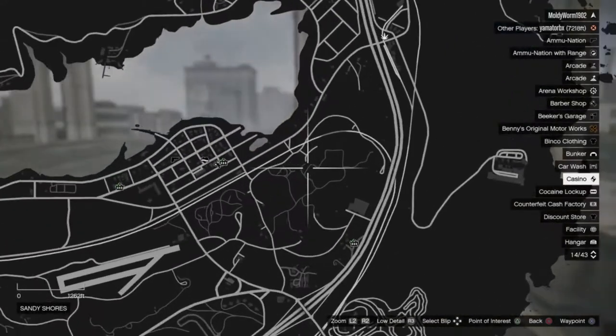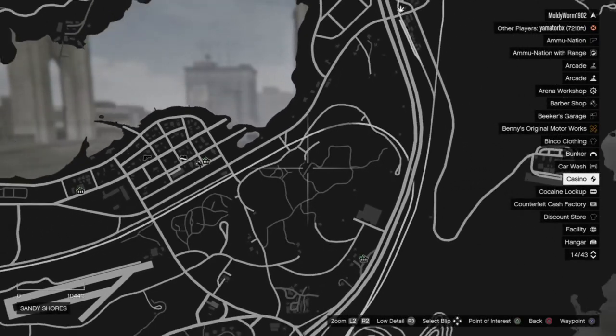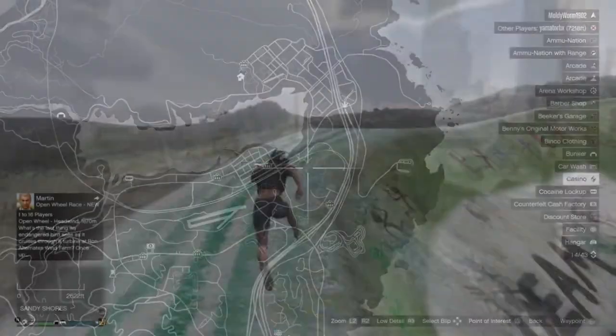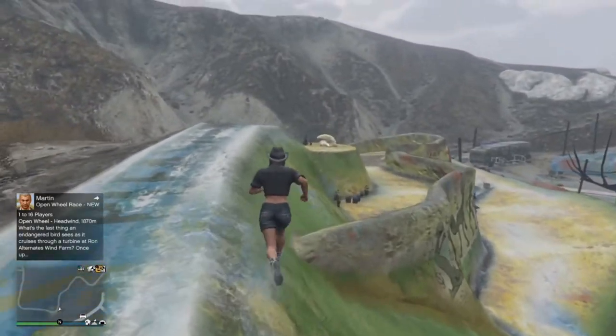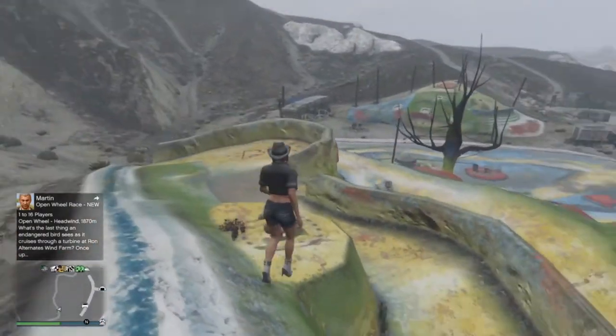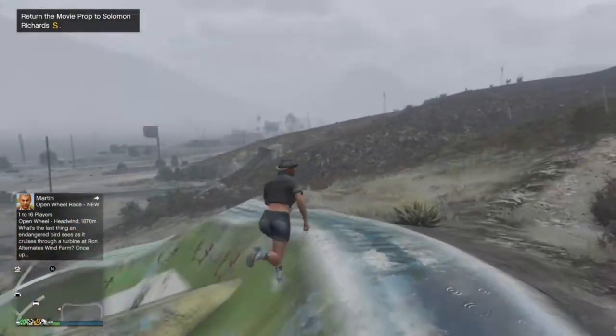Location number four is out in Sandy Shores at the alien hill — you've probably all seen this before. The movie prop is actually an alien head. You can find it right here, so go ahead and pick it up and take it back to the office.